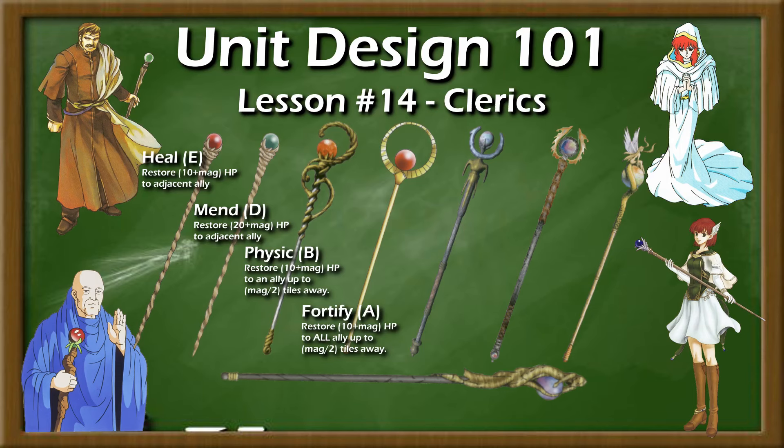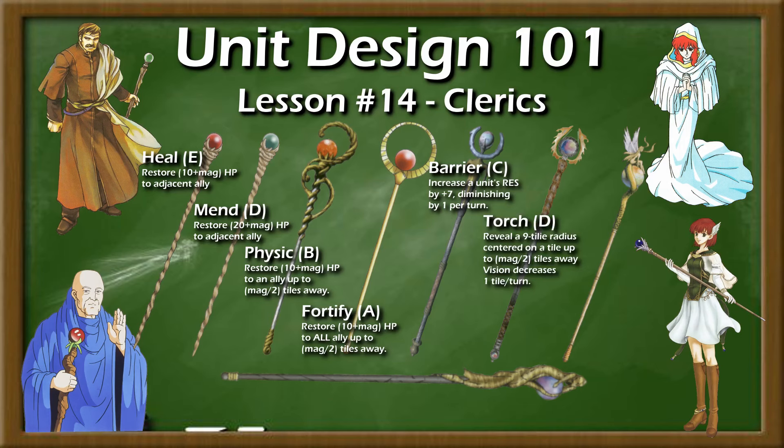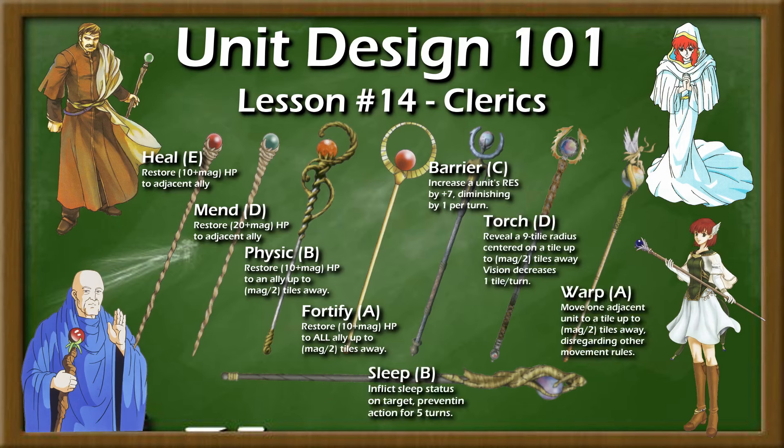More advanced staves are rarer, offering utility such as temporarily increasing resistance, illuminating fog of war maps, moving other units, or inflicting powerful debuffs like sleep or silence on enemies, or cleansing those debuffs from your allies. This creates a second stat that matters far more than magic or resistance for clerics: weapon level.